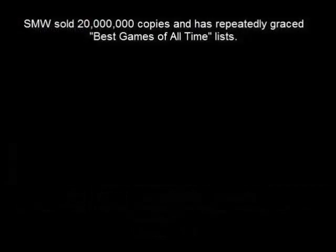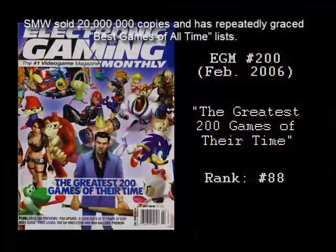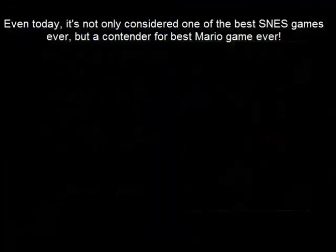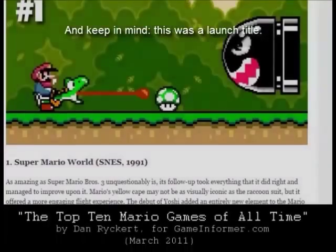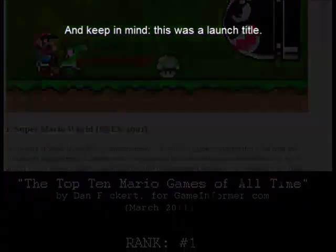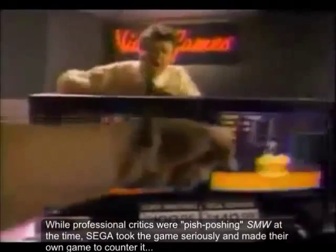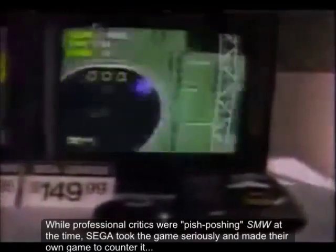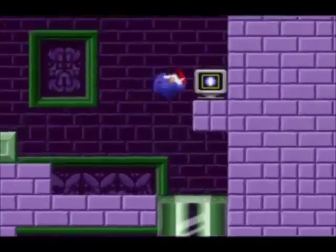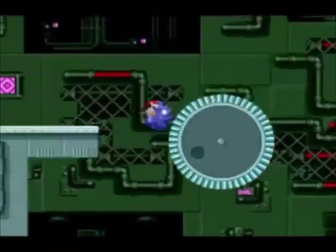When Super Mario World came out, critics thought it was just a pretty rehash of SMB3 that was doomed to obscurity. Oh, how wrong they were. SMW sold 20 million copies and has repeatedly graced best-games-of-all-time lists. Even today it's not only considered one of the best SNES games ever, but a contender for best Mario game ever — and keep in mind, this was a launch title. While critics were dismissing SMW at the time, Sega took the game seriously and made their own game to counter it: Sonic the Hedgehog.